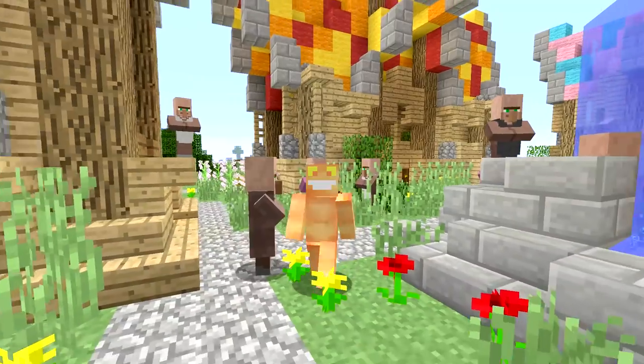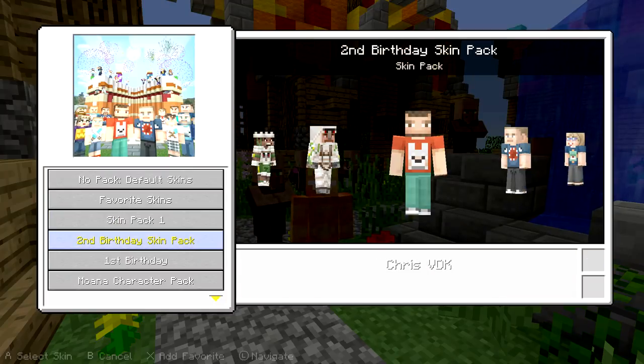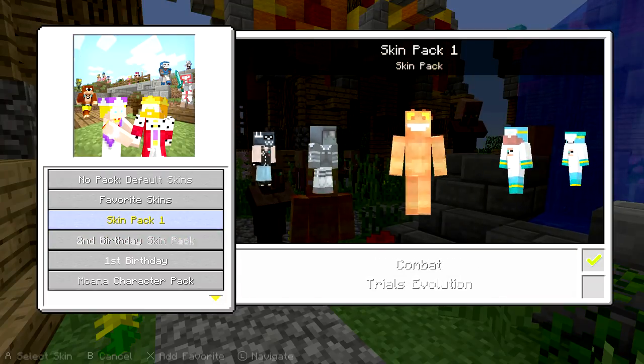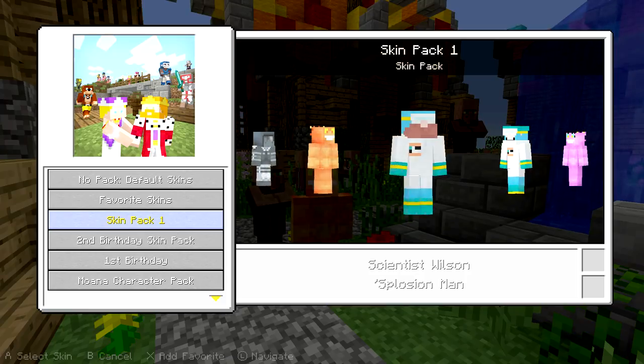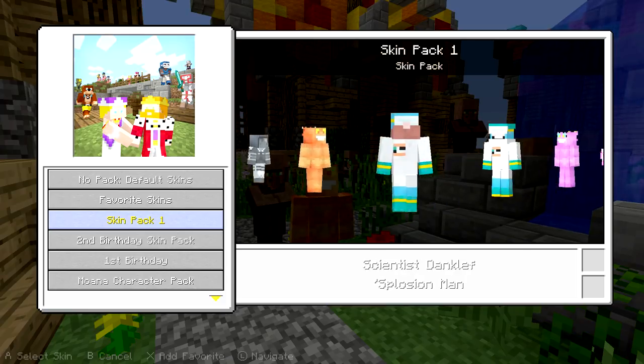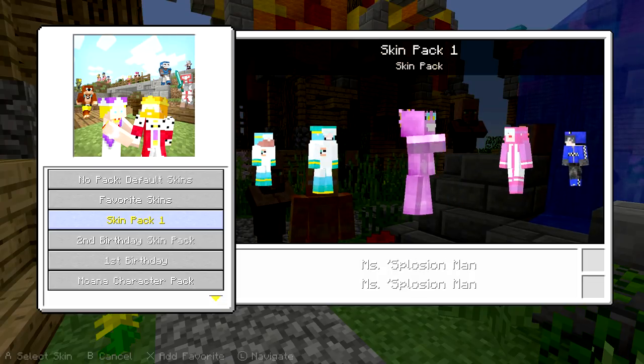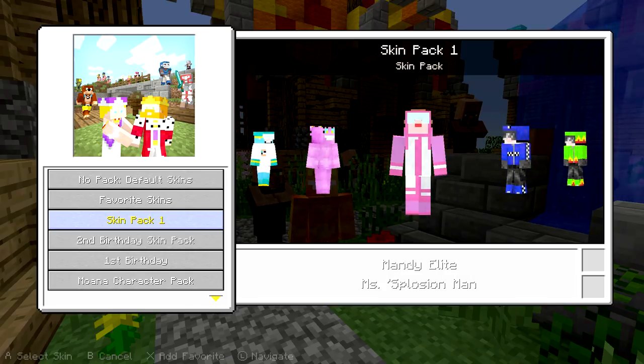Then you got Splosion Man from Splosion Man — very, very cool. That's the orange Splosion Man. And then you got Scientist Wilson from Splosion Man and Scientist Dangleft from Splosion Man — two little nice scientist guys. Then you have Miss Splosion Man, who is this pink one. Then you have Mandy Elite from Miss Splosion Man.